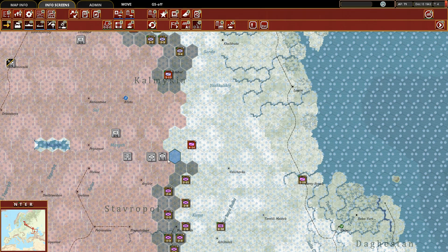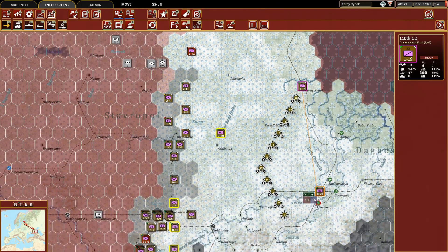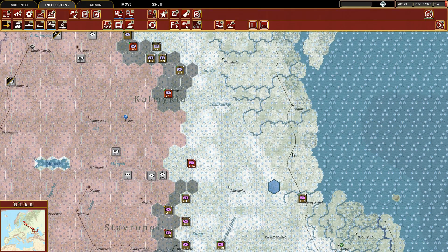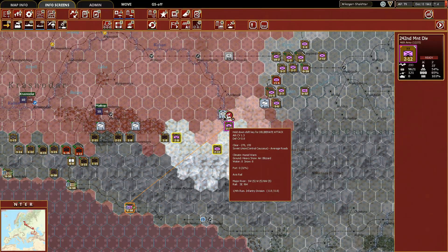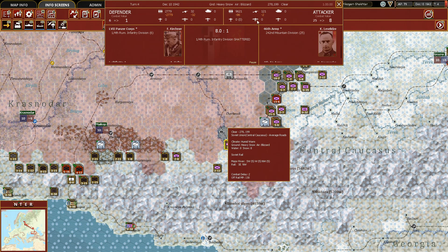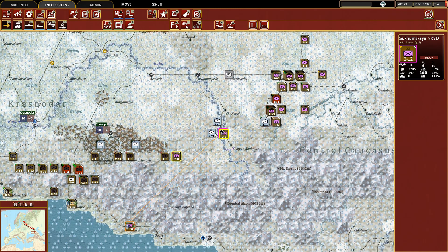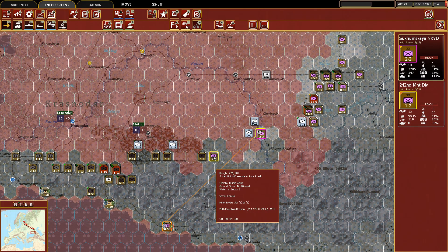In light of the supply conversations we're having, we'll continue moving these units, not in a terribly aggressive fashion, but just to continue building out our front line. We'll take this town with the Cavalry unit. We shattered them — they are just gone. But they had friends. We've brought up some friends of our own — the NKVD Division and the 242nd Mountain Division. For those not aware, the NKVD later evolved into what most are familiar with today: the KGB. We've hurt some units by moving them up when they weren't in a good supply situation.